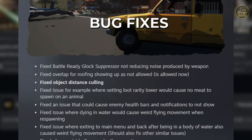Fixed overlap for roofing showing up as not allowed when it is allowed. I already expect a certain level of glitches and work around them by spamming placement and moving around a little bit, or changing the order I attach different pieces. Eventually things snap into place. But any fixes that improve the base building experience are definitely welcome.